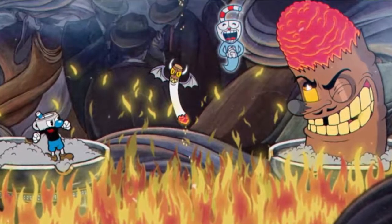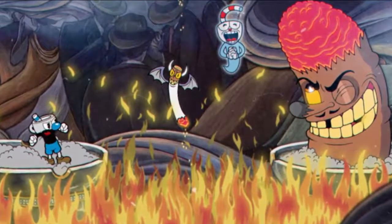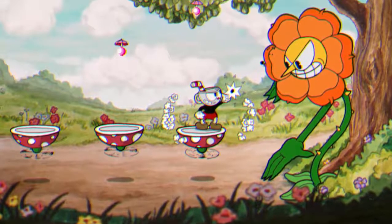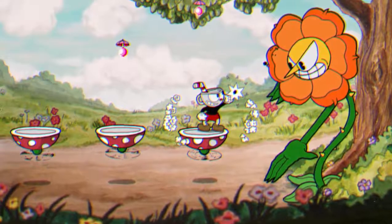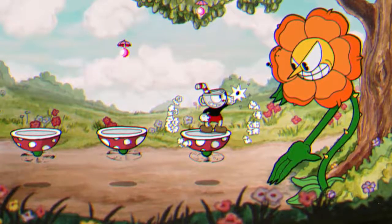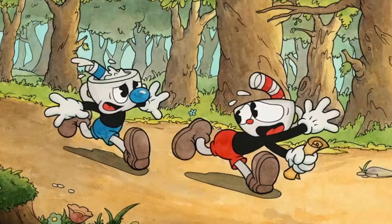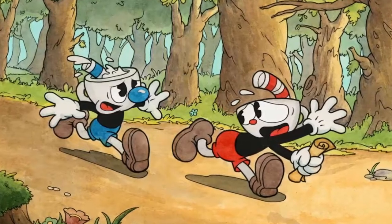But hidden within the retro style game is a secret mode that you may not be aware of. In Cuphead's World 3 hub, you'll notice a turtle sitting by the docks. If you speak to him, the turtle will talk to you about pacifism, hinting that a special bonus awaits if you can clear the game's platforming levels without shooting any enemies.